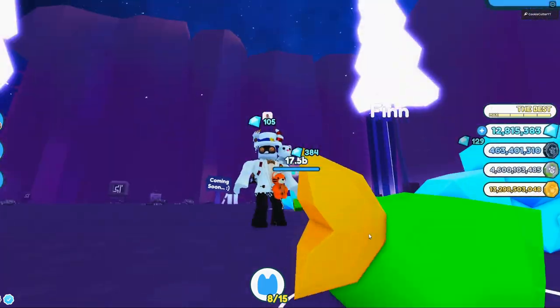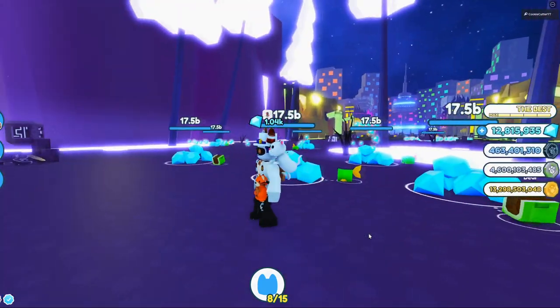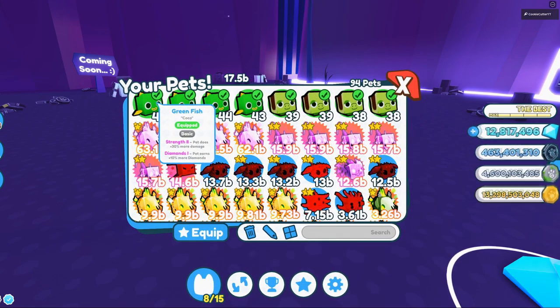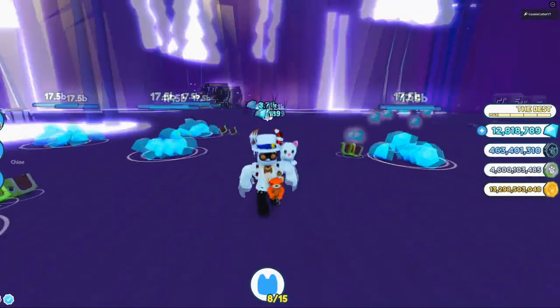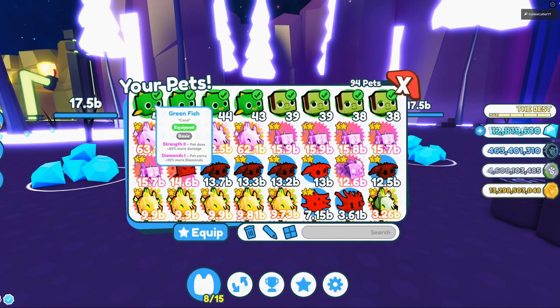You'll also want to make sure that you have some noob pets. Yes, they actually want you to have some terrible pets, because we want something which is not going to do much damage. We have a green fish — they are relatively easy to get — and what you want on your lovely pets is a diamond enchant.